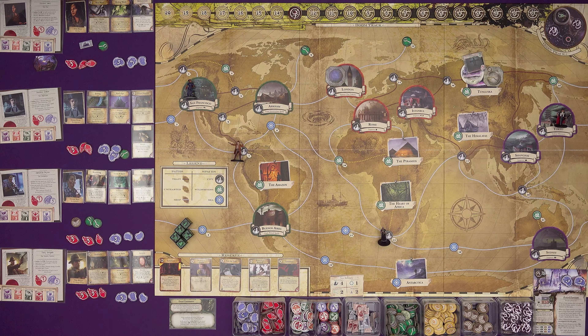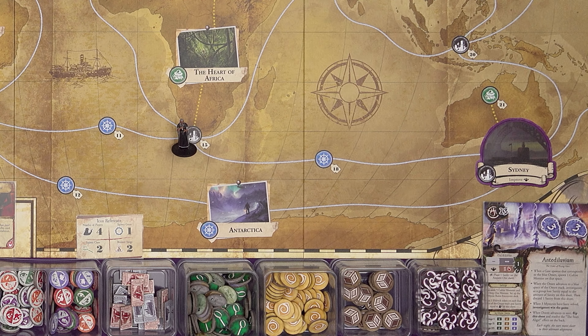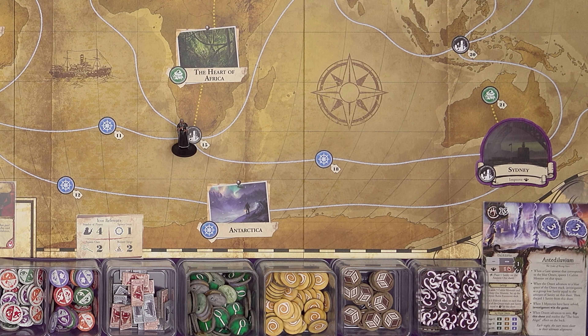Let's have a look at our investigators. You might notice — where are the standees? You've got minis for everything. That's another thing I obsessively did. It was my excuse for buying Mansions of Madness, which I've subsequently played quite a bit, actually. Really enjoyed it. It had no expansions when it first came out, but now it's got tons. You can have minis for a load of the investigators and then go on Etsy and buy minis for all of the others.